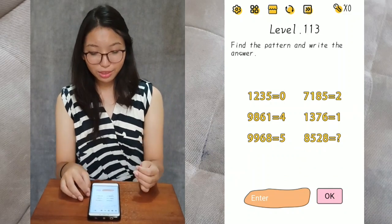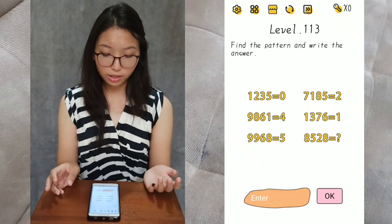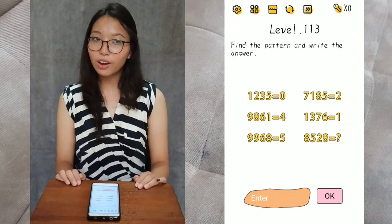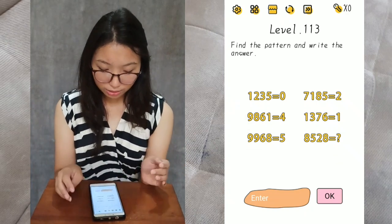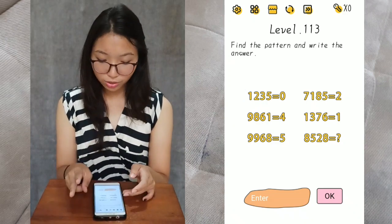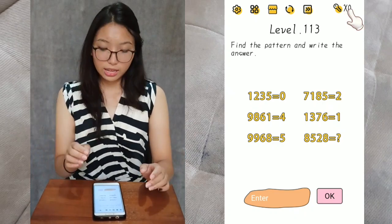Level 113. Find the pattern and write the answer. The result is the number of circles from the digits we have. So for example, 9 has 1 circle. 8 has 2 circles and 6 has 1 circle. So the total of circles in those digits is 4. That's how.